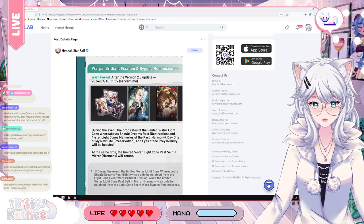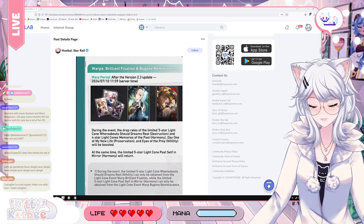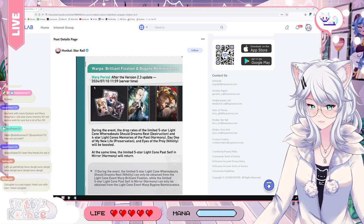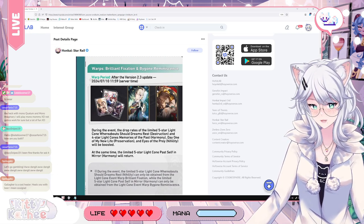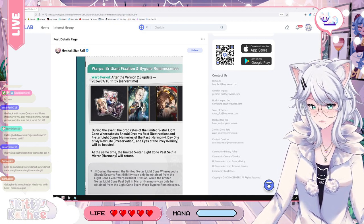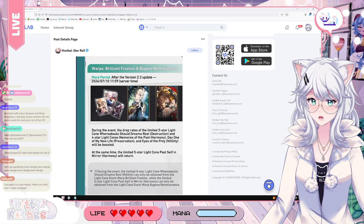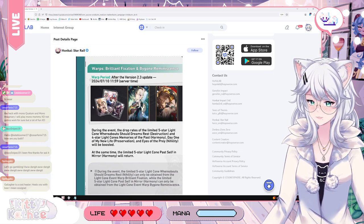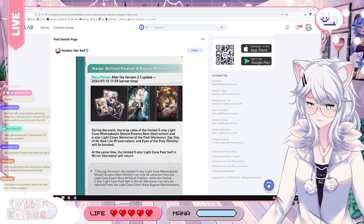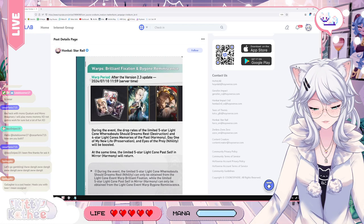We have Memories of the Past, which is very good — it's a Harmony light cone and a very, very good 4-star gacha light cone for both Ruan Mei and Harmony MC, among others. Day 1 of My New Life — I think it's a Preservation light cone, it's eh. And then we have Eyes of the Prey, which is actually very good. I think it's the best light cone for someone like Black Swan — it has effect hit rate and DoT damage, so it's very good on multiple characters including Kafka. Two very strong 4-star light cones on this banner.